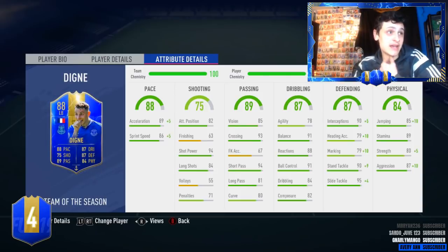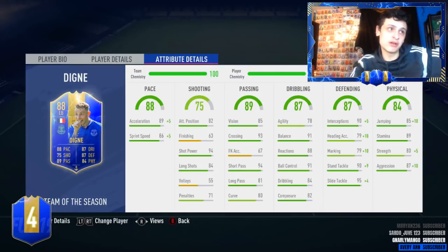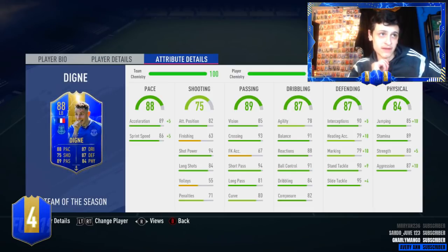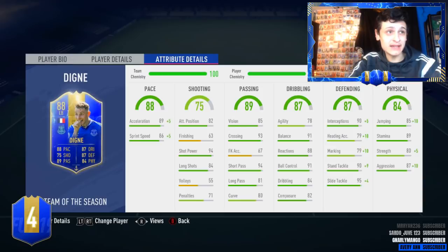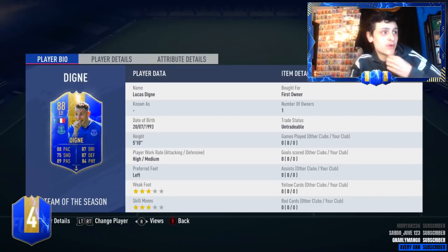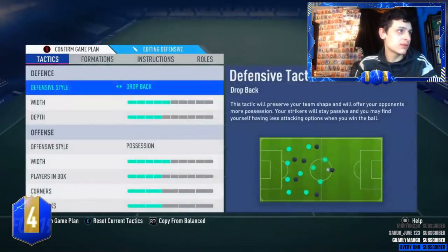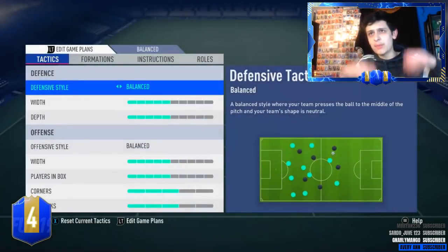He could go with sentinel as well, but in my opinion anchor just gets his pace up even more. One thing I love is the fact that his acceleration is higher than his sprint speed. He's got 93 crossing which is sick, 94 short passing — he's gonna be nice on the ball. 91 balance, 78 agility — you could maybe boost his dribbling, but I think 78 agility is sick for a left back. 88 ball reactions, which is absolutely key for a defender. 91 ball control, 84 dribbling, 82 composure — composure is probably an underrated stat for defending, you need it so they don't panic under pressure. Defending wise: 90 interceptions, gonna have 95 interceptions with anchor on, 89 heading accuracy, 89 marking, 99 stand tackle and 99 slide tackle — this card is unreal.